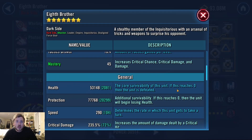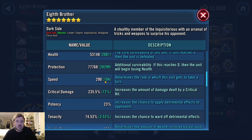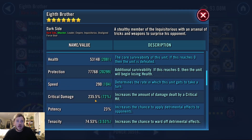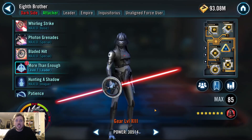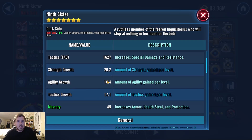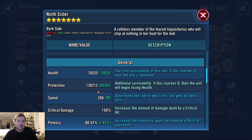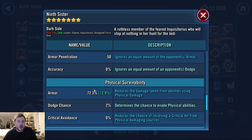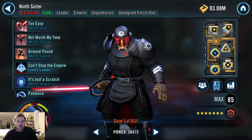Eighth Brother is second slowest on the team. He's got some protection, okay health, and it's all about the crit damage for him — plus whatever offense I can get. He's got great crit chance; I really like him. Then Nine Sister is mainly just survivability and a little bit of speed — 100 with no speed set and 138,000 protection. You can do better, but that's what I've got. And a little bit of armor on her.